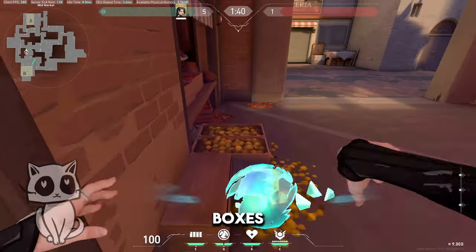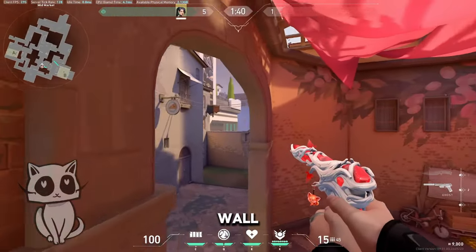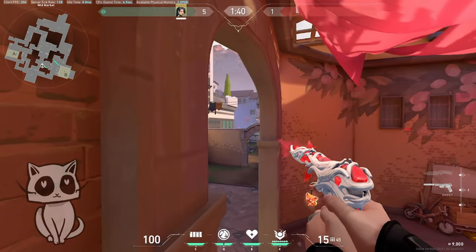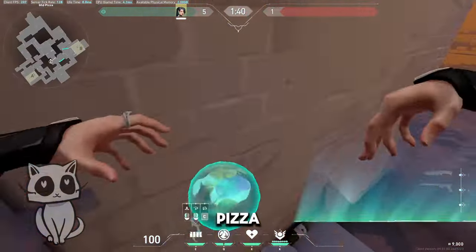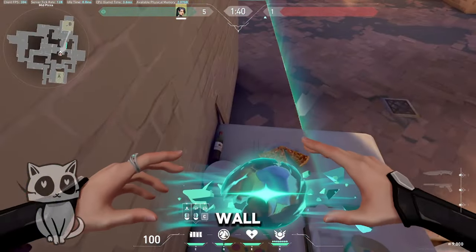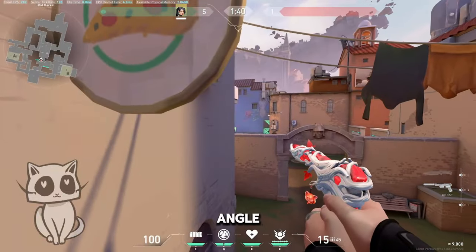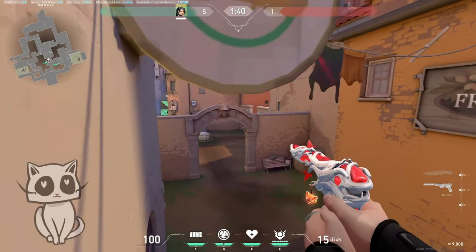Mark it on those boxes, crouch, place wall for off-angle top mid. Place your wall, right click, tilt the wall and have an off-angle top mid and tiles.